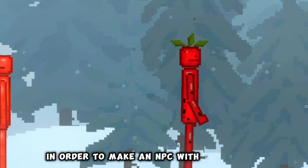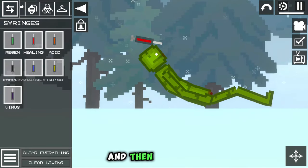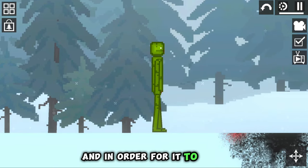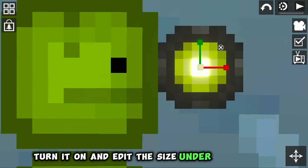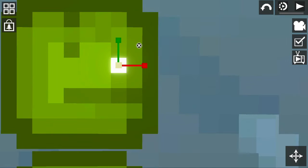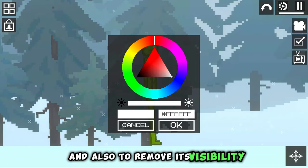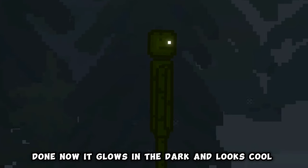In order to make an NPC with a white eye, you can just blind it with a flash grenade and then revive it. But the eye will not glow in the dark. For it to glow, take the toggle button, turn it on, and edit the size under Melon's eye. Then connect it with a rope, and also remove its visibility. Done! Now it glows in the dark and looks cool.